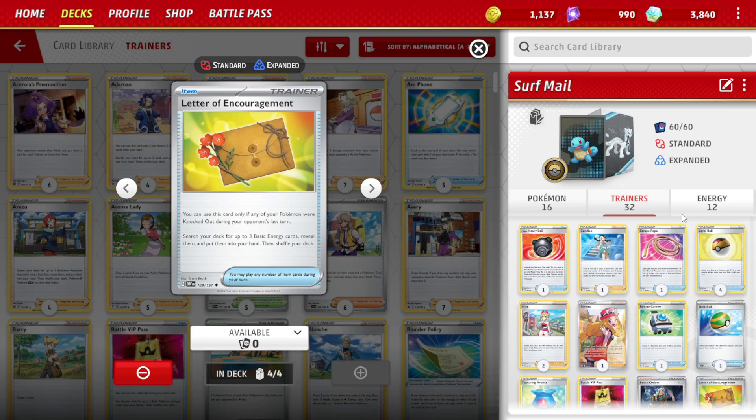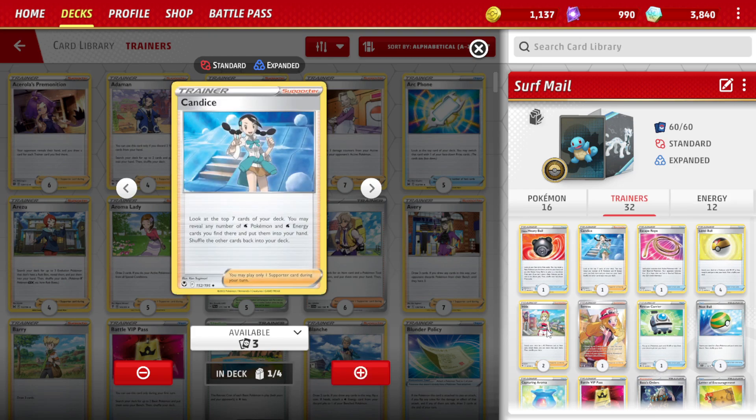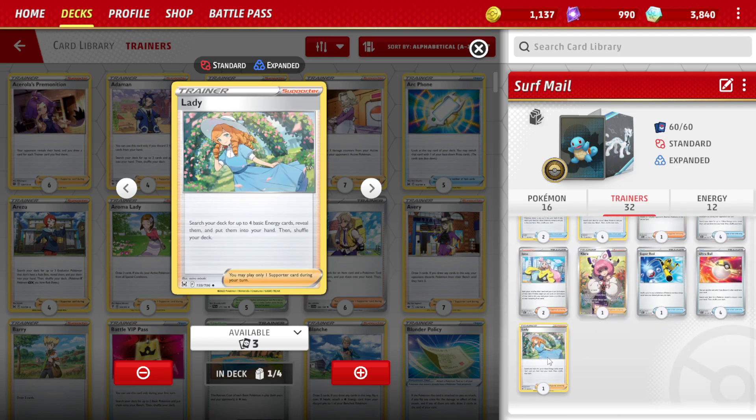You are only allowed to play Letter of Encouragement if any of our Pokemon were knocked out during our opponent's last turn. We'll use Candace, Irida, and Lady to help us evolve the Dewgong or bench the Phineon while also doing a massive energy haul.